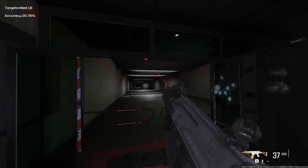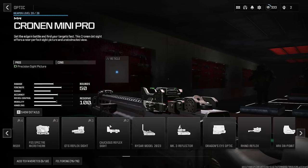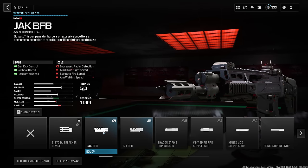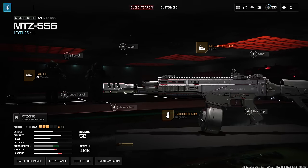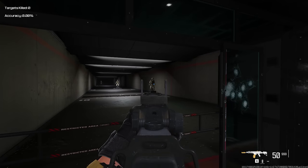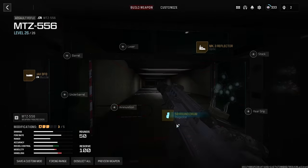So what if we focus on a gun perfectly built for recoil? I'm going to add my 50-round drum because I want to be really accurate, put on one of my favorite sights, and the next game-changing attachment is the Jack BFB aftermarket part. This gives us an insane reduction in recoil. In multiplayer it increases your radar detection showing which direction you're facing, but for zombies we don't really care about that. With no other attachments, this is what the recoil looks like — it's really good, but there's still a little bit of wobble, so let's try to clean that up.